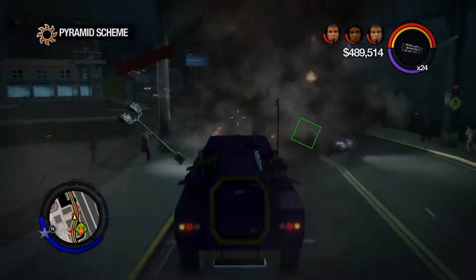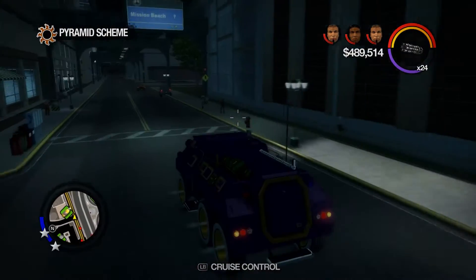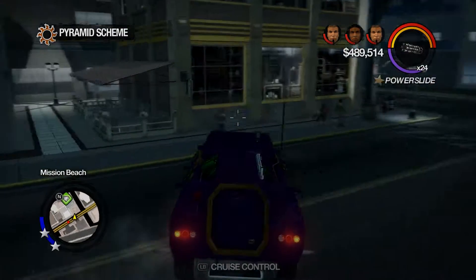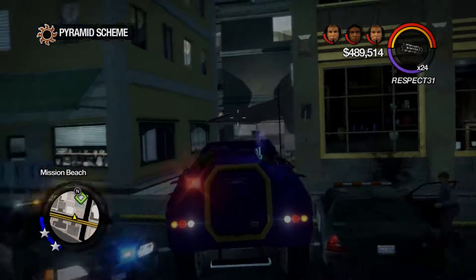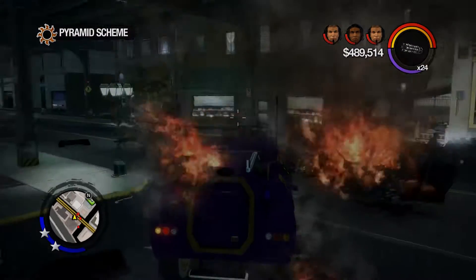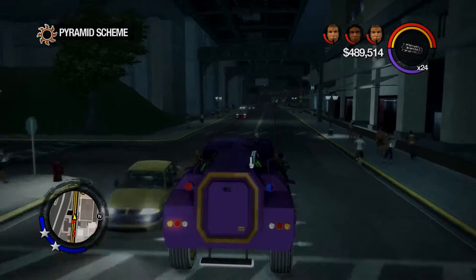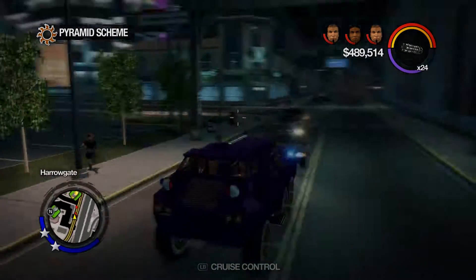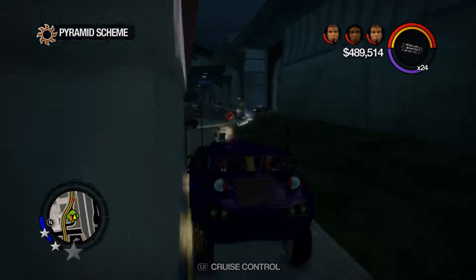Where's our Ultor notoriety to four stars? Shouldn't be hard in this thing. Let's see what we can do. It's a shame the cruise control button is the same as the fire button. I've got nitrous on this thing — I'm in trouble. We got a chance though. It should be pretty easy to get my notoriety up in this.